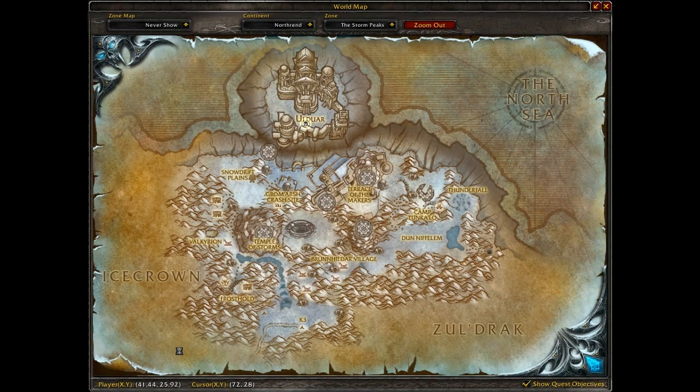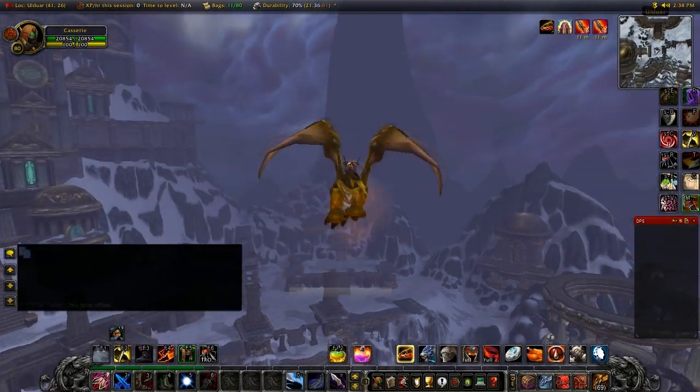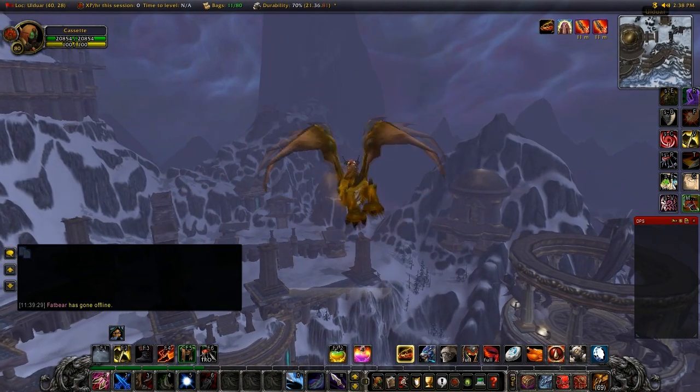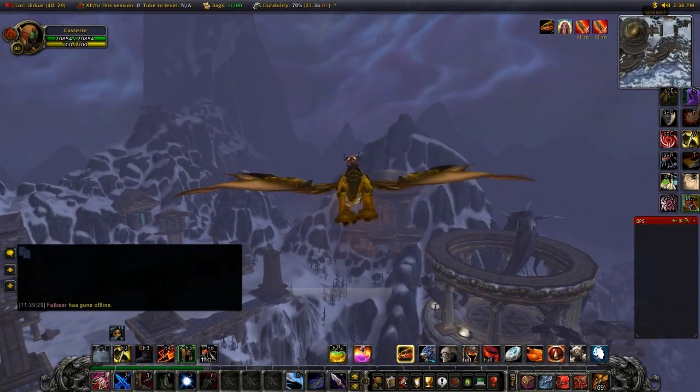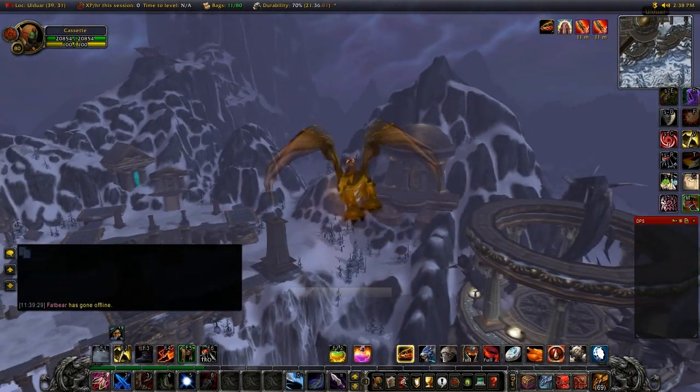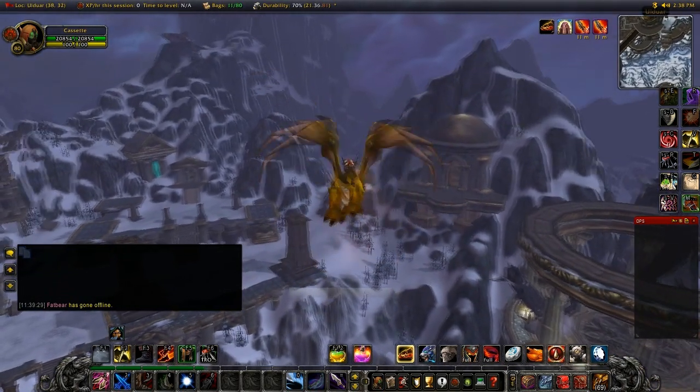Hey there internet, it's Gazette again. This video we're going to be going over how to farm for the Time Loss Protodrake. It is a mount that drops off of a very, very rare spawn in Storm Peaks.